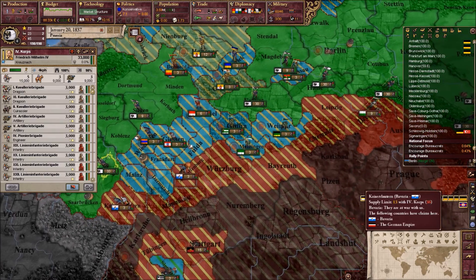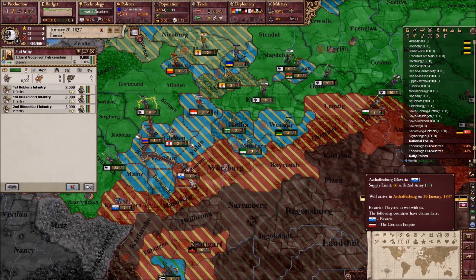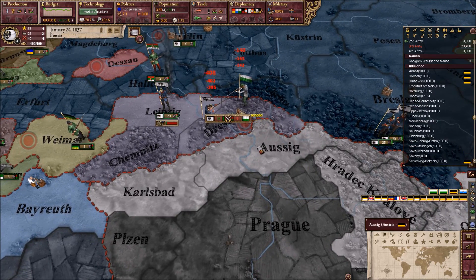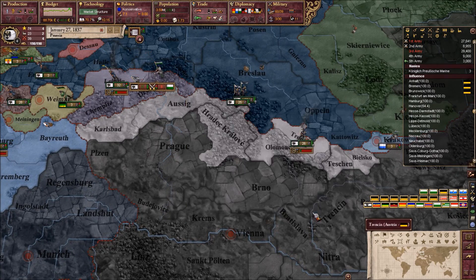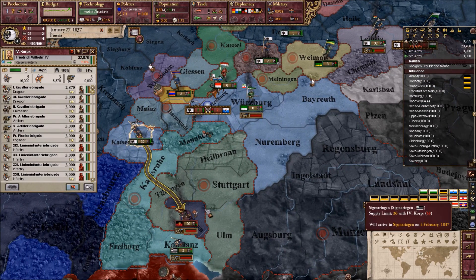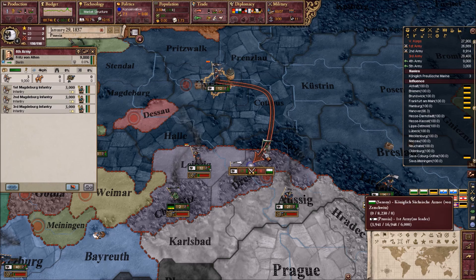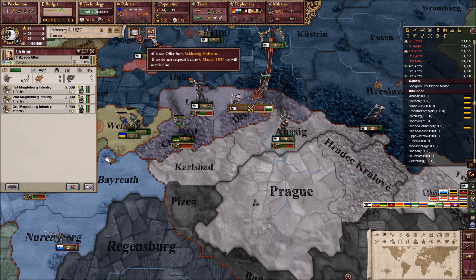We lost the prince — oh, that sucks. We want to make sure that the little guys are taken out as soon as possible, because if you take out the little guys, the main army is going to crumble with it. Who are you? Schleswig-Holstein, of course. Hey Holstein — you want to come in? Best buddy — yes, you do.